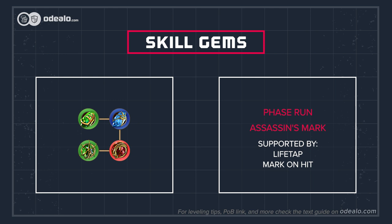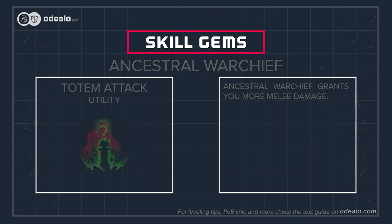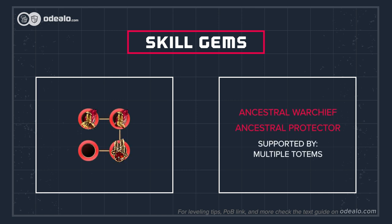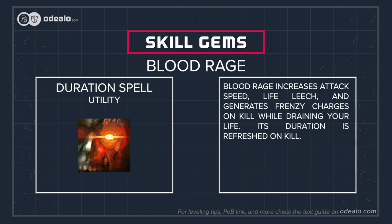Assassin's Mark will apply to all rare and unique enemies you hit with any of your attacks. Ancestral Warchief grants you more melee damage, and Ancestral Protector grants more attack speed — we recommend the phantasmal version of it. Link them with Multiple Totems support to place both totems at the same time for two ancestral buffs. With Maim support, attacks have a chance to maim on hit; the maimed enemy will receive increased physical damage from all sources. Berserk consumes all your rage to grant a temporary bonus to attack speed, attack damage, movement speed, and less damage taken. The more rage you have, the longer it lasts.